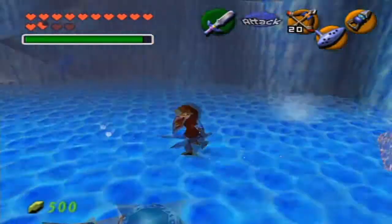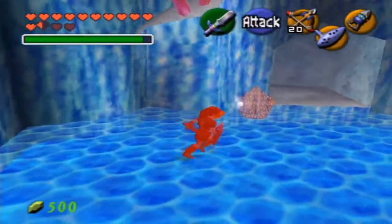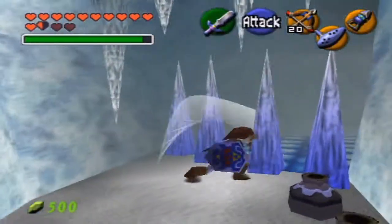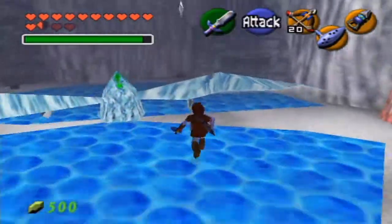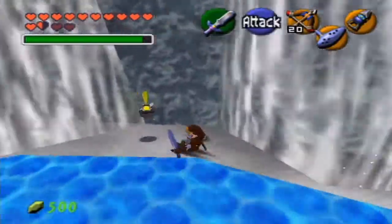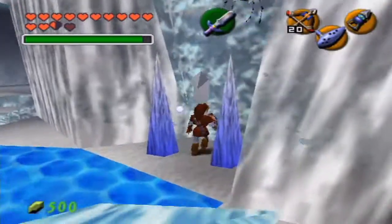To get through these bars, I've got to defeat all of the enemies in that room. I was wondering where that last guy was. You can also use Din's Fire right there to make it a little bit easier. As a kid, I don't remember this dungeon — it's just so forgettable. There's nothing really about this dungeon that I can remember.